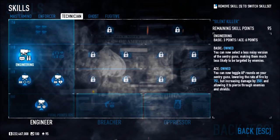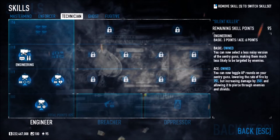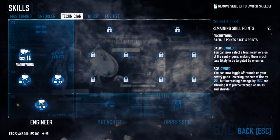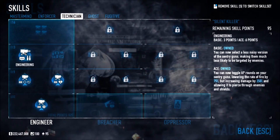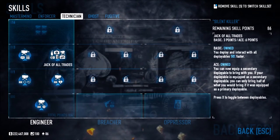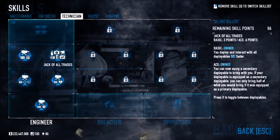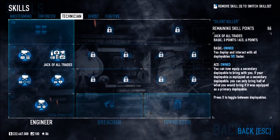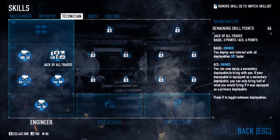Engineering lets you select a less noisy version of sentry guns, making them much less likely to be targeted by enemies — so enemies focus on you more, but the sentry guns are still doing massive damage. You could set up ambushes on heists like Transport. Jack of All Trades lets you deploy and interact with all deployables 50% faster, and you can now equip a secondary deployable bag — so a Technician could put down sentries and then also place C4.